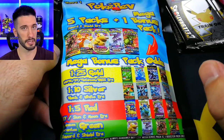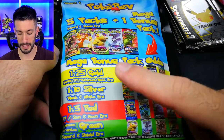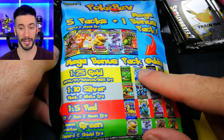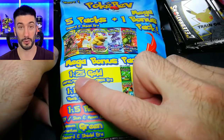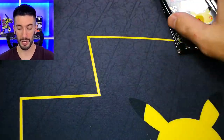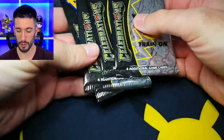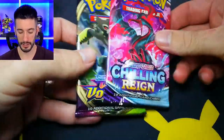I think I opened some Unified Minds - that was the pack we got. Gold is like your vintage, so that's the one everybody's seeking. You have a 1 in 25 chance to get one of those. We also opened a Zation box and have four Celebrations packs plus some bonus packs.